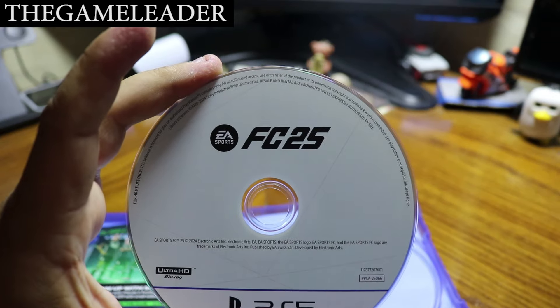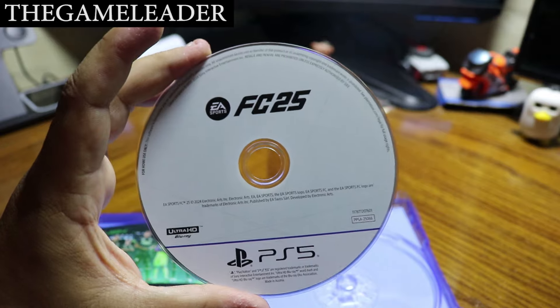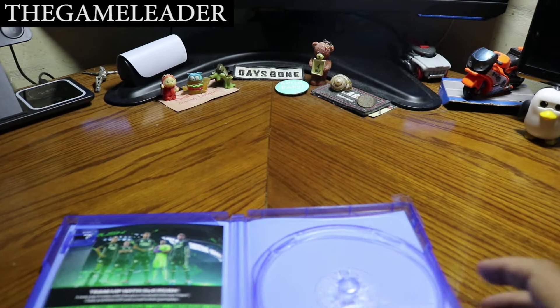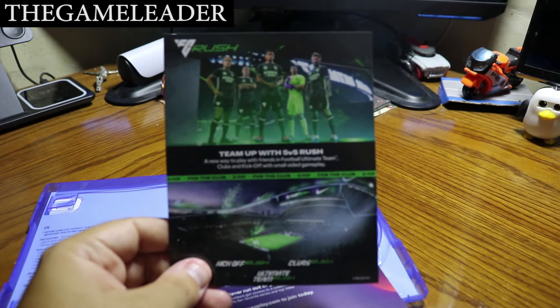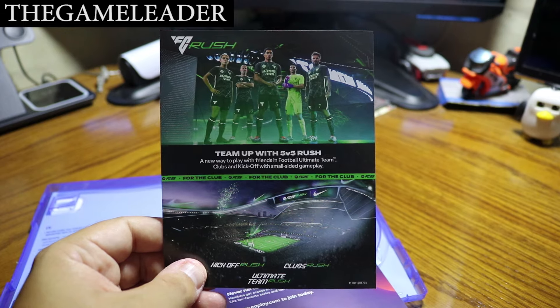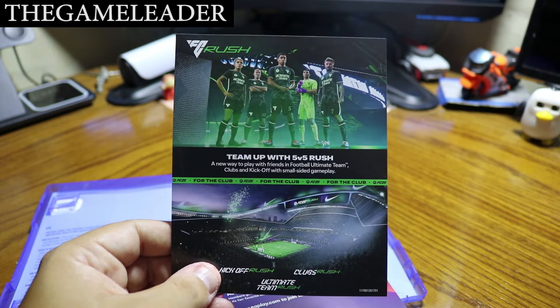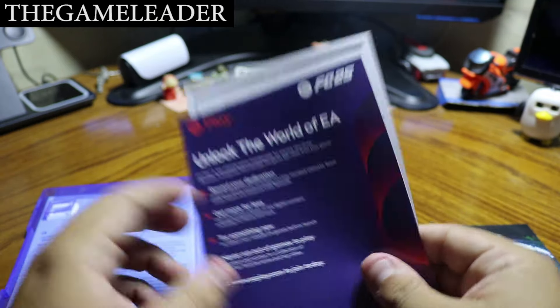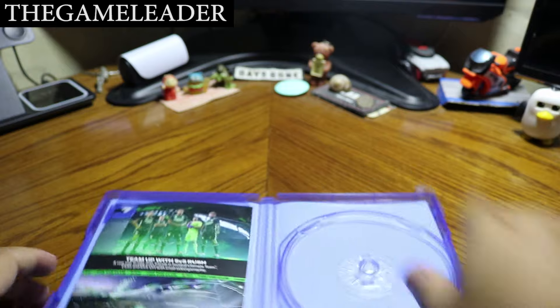The disc is out. Simple artwork, white, just the title EA FC25. Let me insert this disc into my PlayStation 5 so you guys can see it on the menu. Looking at what we have included here: it says team up with five versus five Rush, a new way to play with friends — Football Ultimate Team, Clubs, and Kickoff with small-sided gameplay. Nothing else at the back — just the EA warranty.